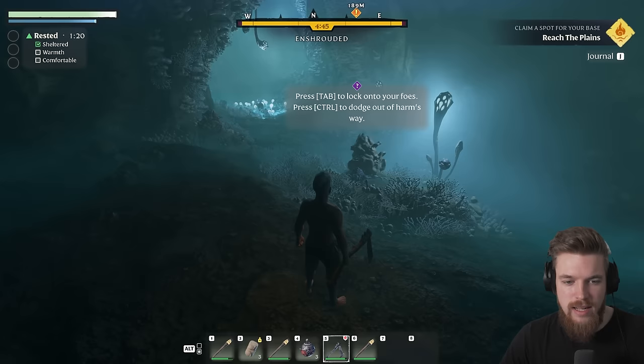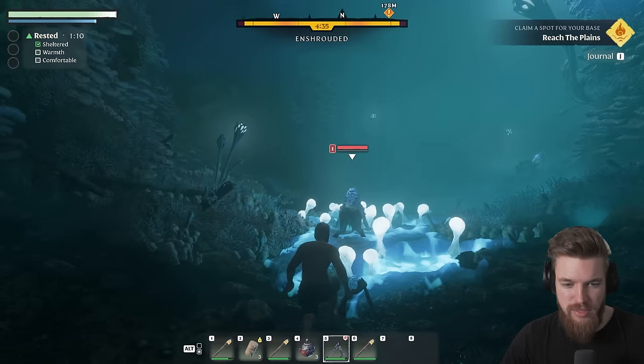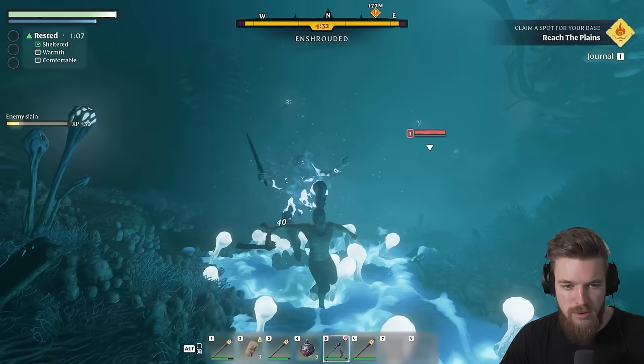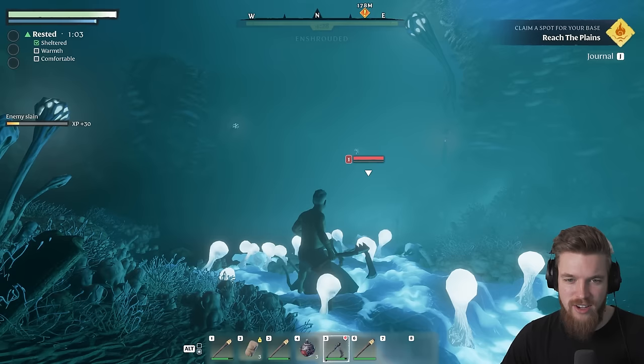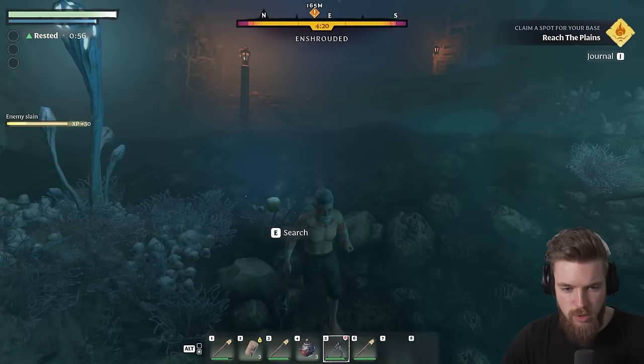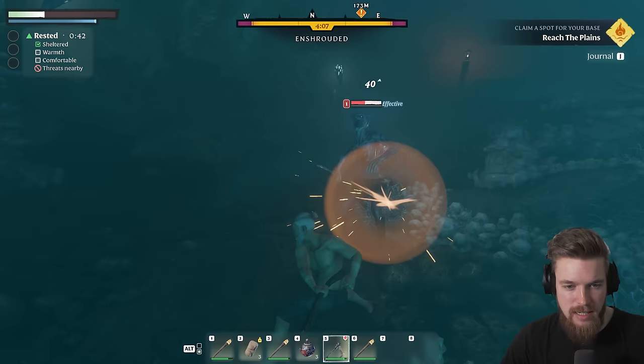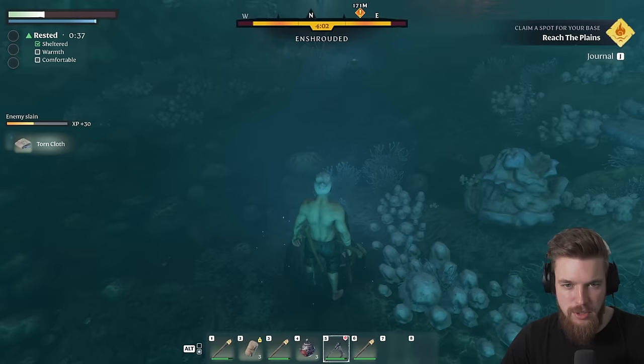The game also has a lock-on feature — press Tab to lock onto enemies. You can also crouch and walk up behind them to sneak attack. You can do around 10 times damage if you have sneak attacks. Let's go kill this guy in the distance. We can also dodge roll. You can block when you have a shield and you can parry — just before he attacks. I'll show you a parry example later.